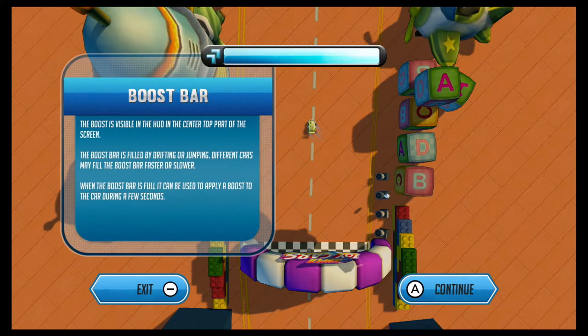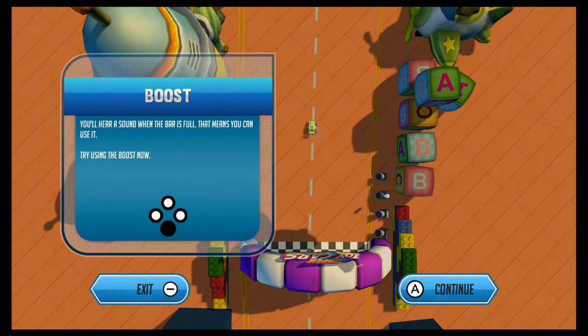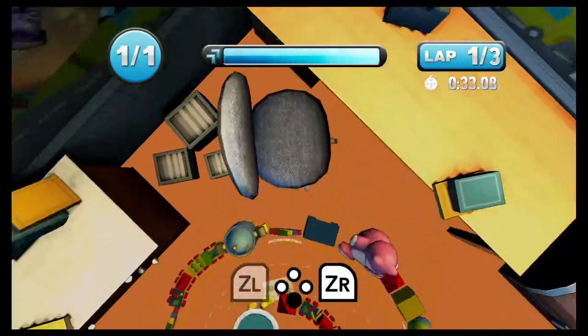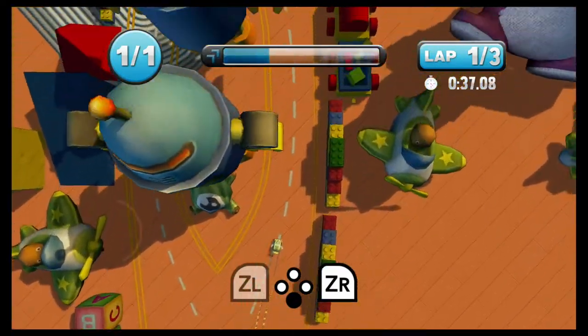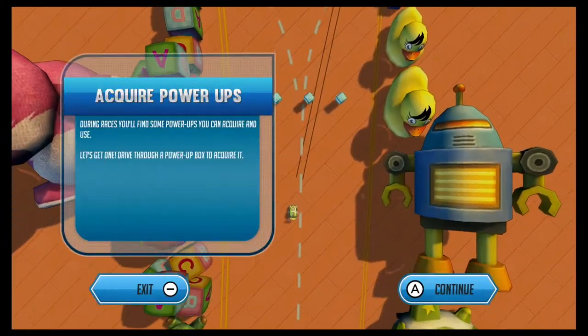Boost bar! The boost is visible in the HUD in the center top part of the screen. The boost bar is filled by drifting or jumping — we can jump! Different cars may fill the boost bar faster or slower. When the boost bar is full, it can be used to apply a boost to the car for a few seconds. You'll hear a sound when the bar is full. Try using the boost now. The bar is full, let's do it — leaving fire trails! Awesome.